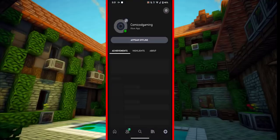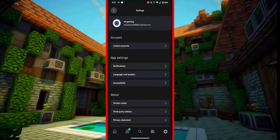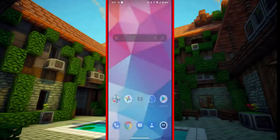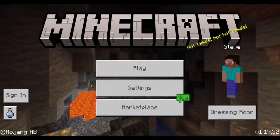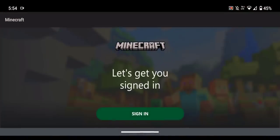Once you've done that, just head to the settings over here. What you want to do is actually just go ahead and close this. That's all you need to do right now. Then open up Minecraft once again. Once you open up Minecraft, just go and click on the sign in button and now it should sign you in.